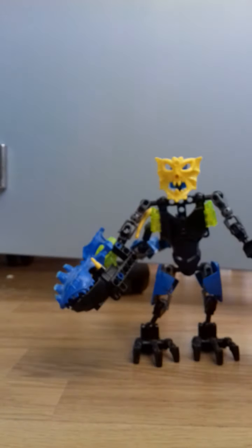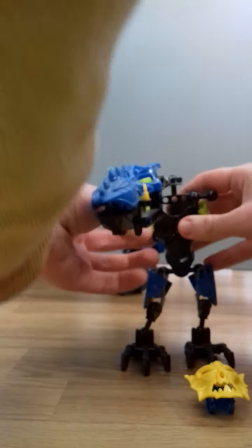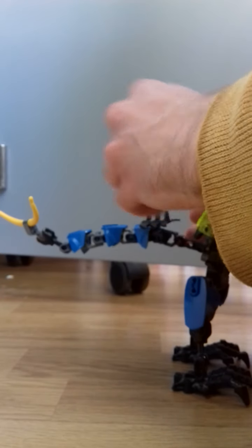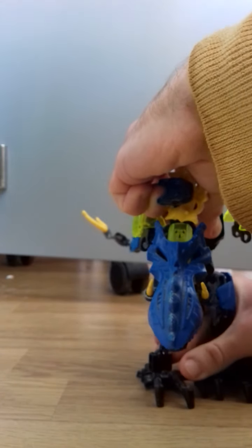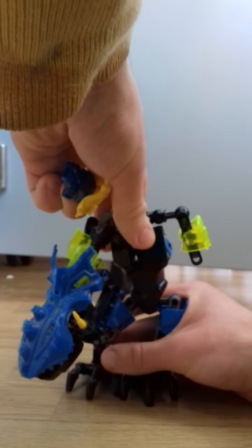This is actually transforming into a mutant T-Rex Dragon. Transformation-wise, you don't need to do anything with the bottom half. With the top half, you remove the head, remove both arms, and extend the tail. Then you change the arms around and bend the legs slightly to make him look more like a T-Rex.